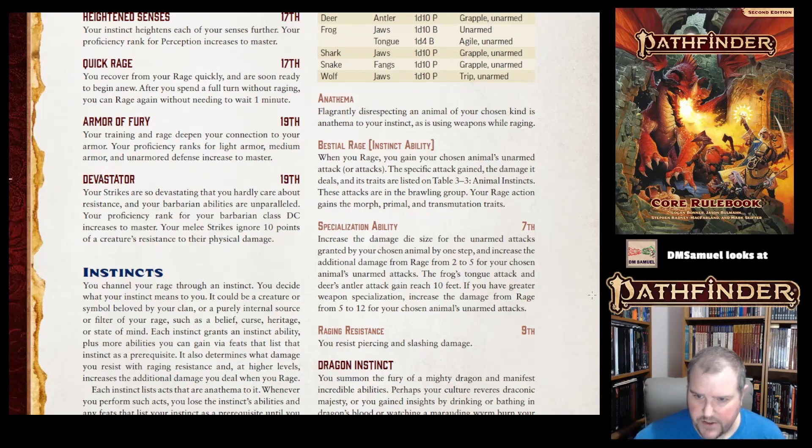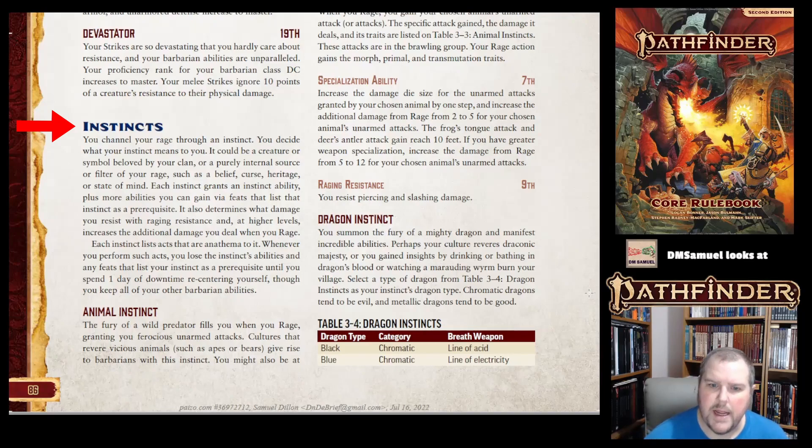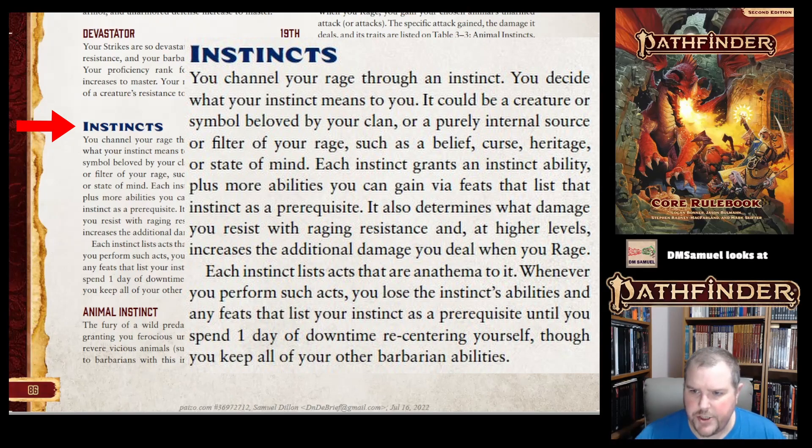Now on to the instincts. When you channel your rage, you do so because an instinct is activated within you — that is your subclass. It could be because of your history, where you came from, or anything. The instinct gives you some instinct abilities, opens up certain feats, determines the damage types you resist as you level up, and increases the damage you do when you rage.